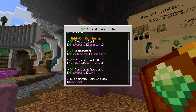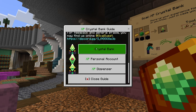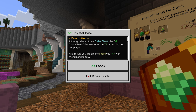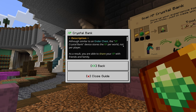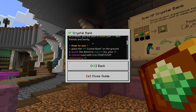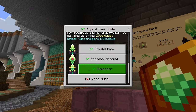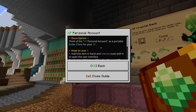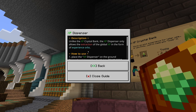The guide tells you the things added to the game: the crystal bank, the dispenser, the crystal bank wiki, and a personal account. You also have a wrench, hammer, and crowbar. Clicking individual blocks in the guide tells you about them. The crystal bank stores XP per world, not per player — so you can share your XP with friends. The personal account is an XP account for just you that other players cannot access, more like an ender chest.